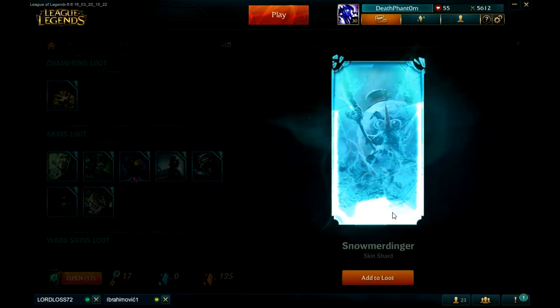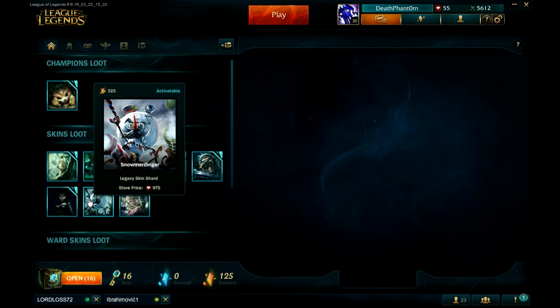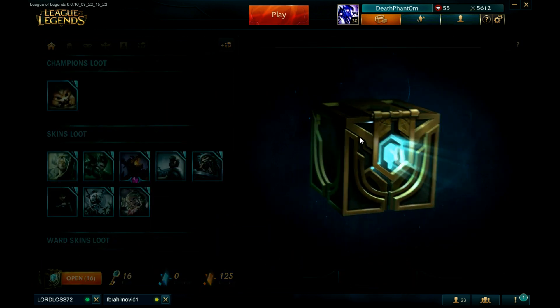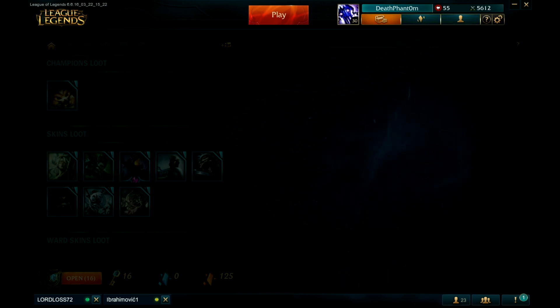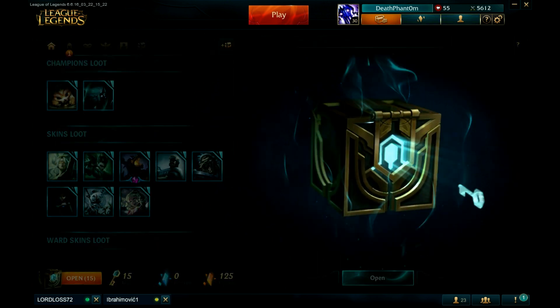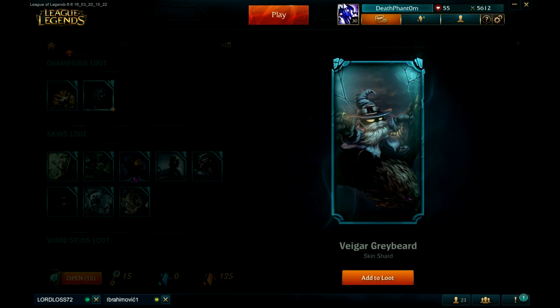Let's see, come on — Snowmerdinger, okay that's nice. I got Viridian Kayle, that's nice also. Another one — oh wow, I get Kindred again! Just Kindred champion, sadly. I'm crying internally. I get Bloodmoon Evelynn — that's decent, really nice. I think it's a great skin and after the rework I really like it. How many chests do you have left? About 15.